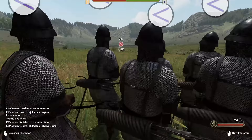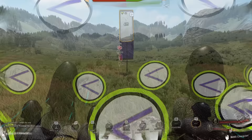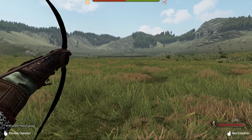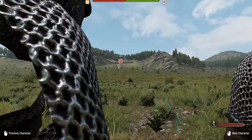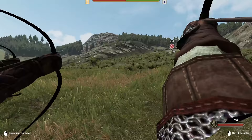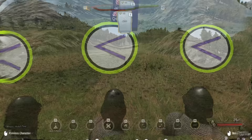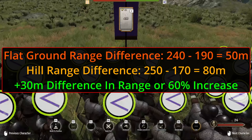Let's find out the max distance for a few units and see if that range changes with elevation differences. Starting on a roughly flat map, the crossbows fire some bolts around the 240 meter mark. We put the crossbows on hold fire and move closer to check the bow range — they start to let loose around 190 meters, which is quite surprising. Now moving the crossbows to the top of the large hill, they open up at roughly 250 meters, about a 4% increase. The bows start shooting at roughly 170 meters — about a 10.5% decrease in range. Adding both results, crossbows go from 240 to 250 and bows go from 190 to 170, expanding the engagement gap from 50 meters to 80 meters — nearly a 60% increase.